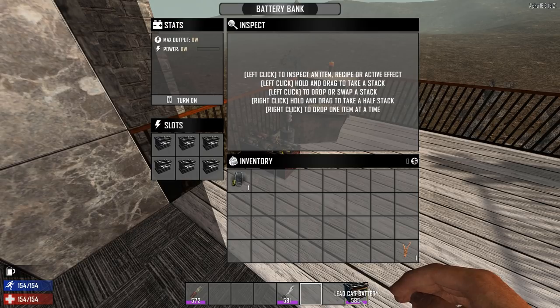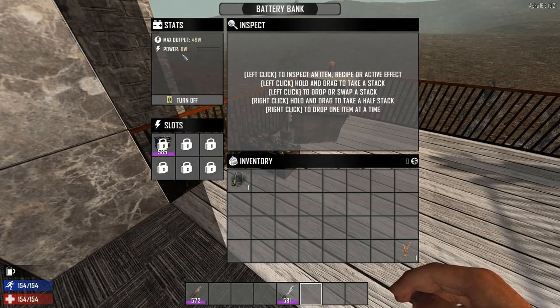Hit E to interact with it. The user interface should be pretty straightforward. It has six slots — you put in the batteries, and the quality of the battery will determine what the max output is. The power draw is shown, and you need to turn it on for it to start giving out power. If you see the bar, that is the charge of the battery. As you utilize it, the battery charge will be dropping, and if you have multiple batteries, you'll see them dropping one by one. In order to recharge it, you hook it up to a generator and let it run, and that will slowly recharge the batteries in the battery bank.